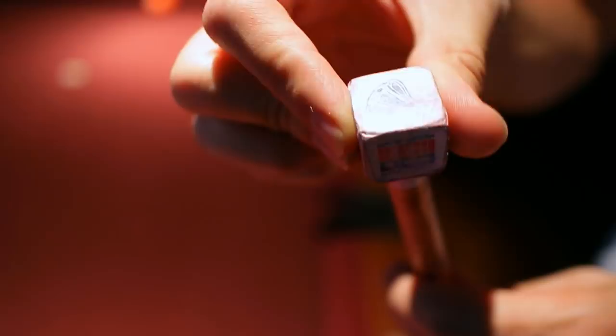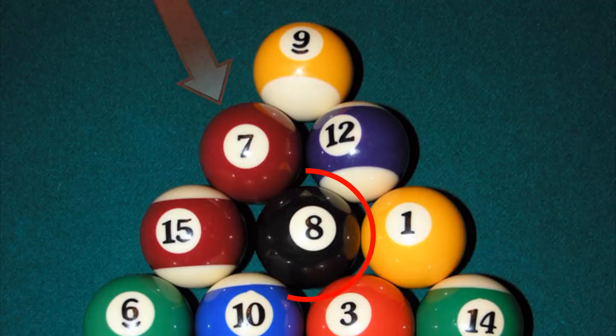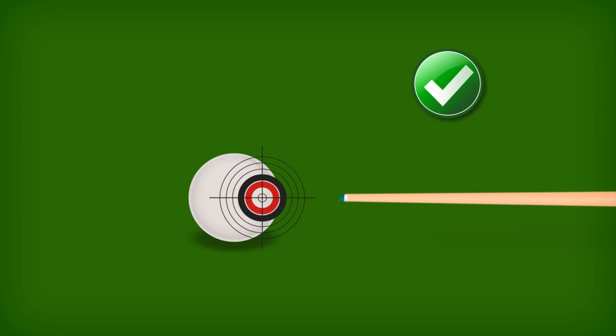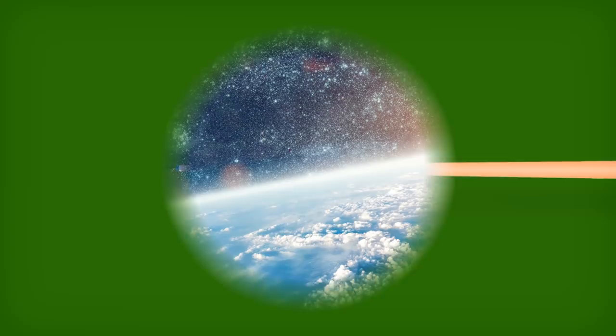The second common screw-up is the miscue — your cue slips rather than hitting the white cue ball straight on. This happens if you hit too high on the cue ball rather than the center, causing the cue to slip. Instead of stopping just after you hit the white ball, push through in a long line, even if you are putting spin on the ball. As a bonus, you'll find the cue ball moves faster and has greater spin.